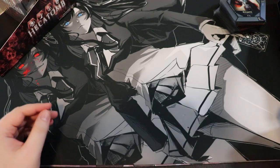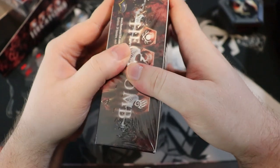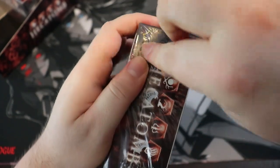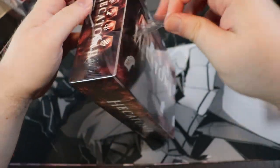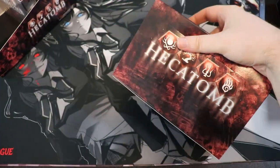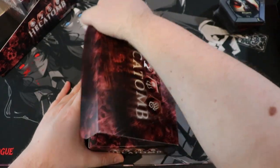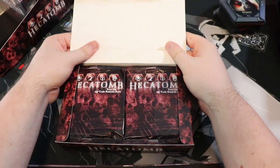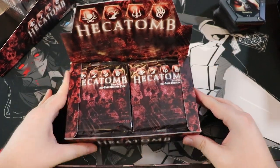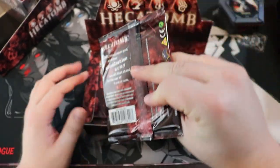Let's open up a booster box — I'm very curious to see how the booster packs look, because those starter decks were so bizarre. Here we go — Hecatomb sealed booster box, 15 to 16 years old. It looks like just two rows. Oh look at these massive packs — Hecatomb! Oh, they're kind of stuck together.